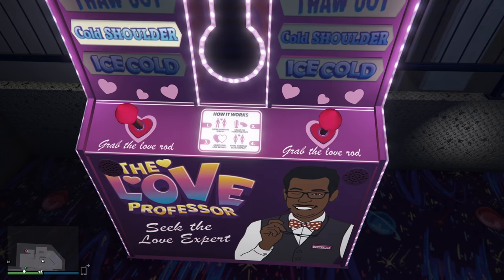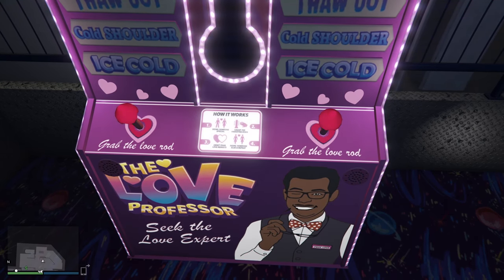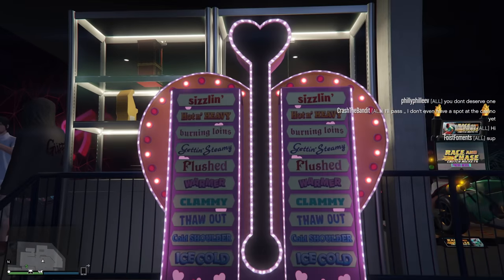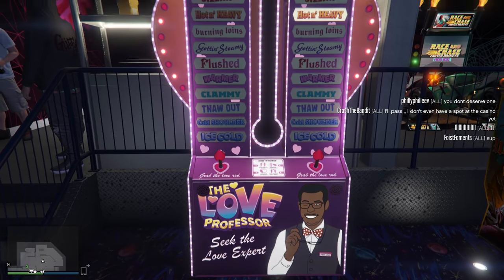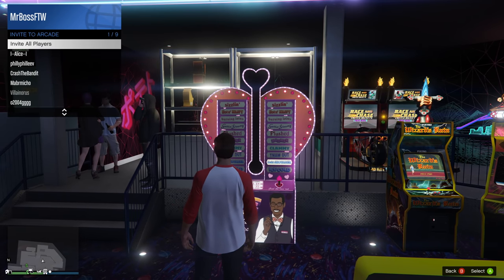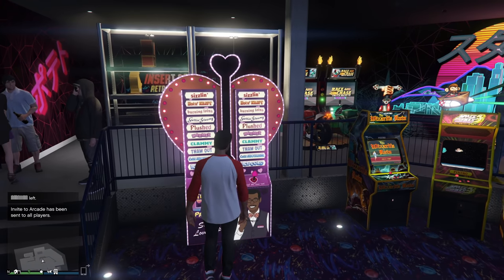There are four instructions on the machine. Number one: bring someone special. Number two: grab the vibrating rod. Number three: await your love results. Some of the love level categories you can see are: ice cold, cold shoulder, thaw out, clammy, warmer, flushed, getting steamy, burning loins, hot and heavy, and sizzling.